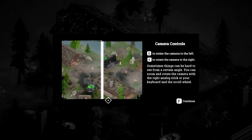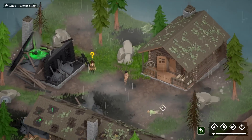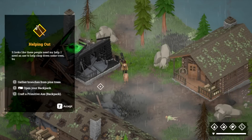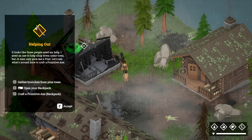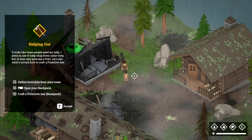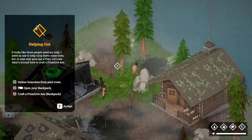Camera controls: Q and E to rotate — sometimes things are hard to see from certain angles. We can rotate and go talk to Joanne. It was a pretty lengthy dialogue — an asteroid hit her house and it looks like now we need to help her out, maybe build a new one. We're going to need an axe, so gather branches from pine trees, then open up your backpack.